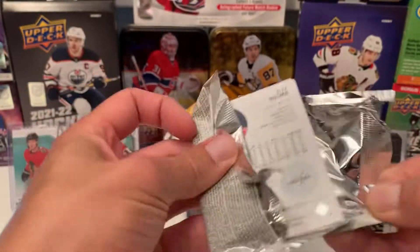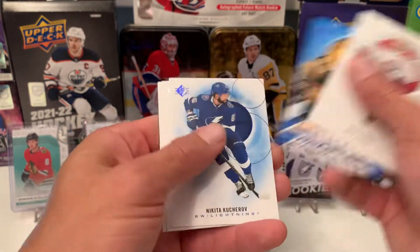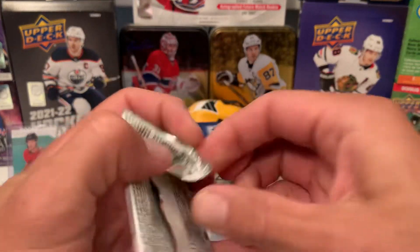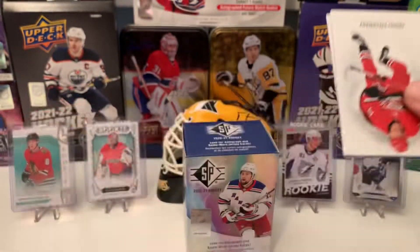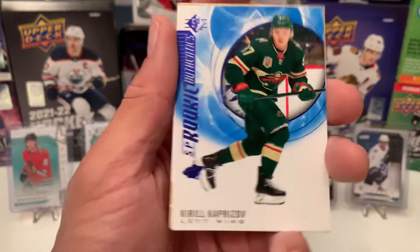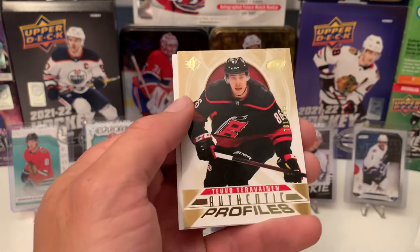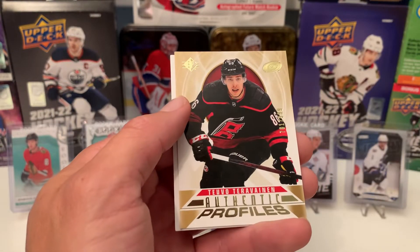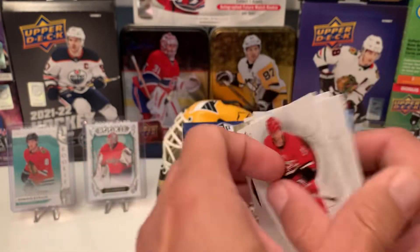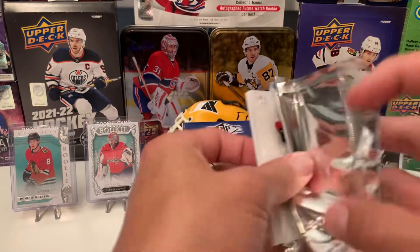Pack number one of blaster three. We got Suzuki, Brad 'the rat' Marchand, Kirichev with Ovi on the back. Pavelski — there we go, finally. Kaprizov on the SP Rookie Authentic — good hit. And we have a gold Teuvo Teravainen Authentic Profiles, numbered 761 out of 999. There's the numbered card.